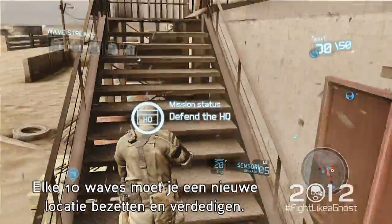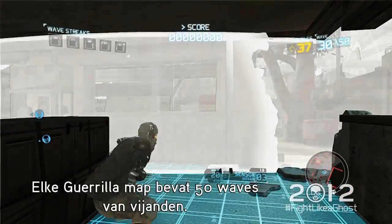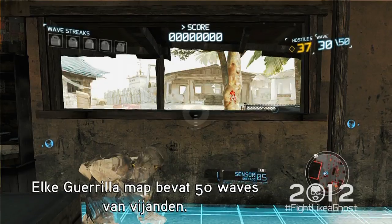Every 10 waves, you have to secure and hold a new position. Each Guerrilla Map features 50 waves of enemies.